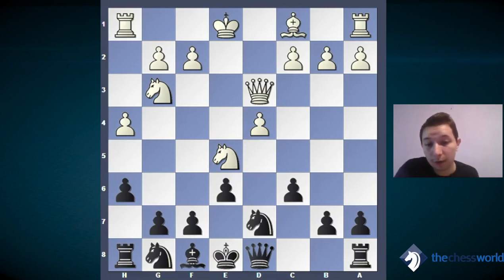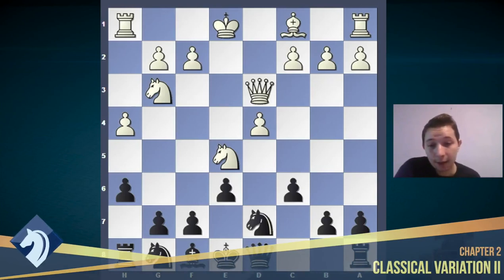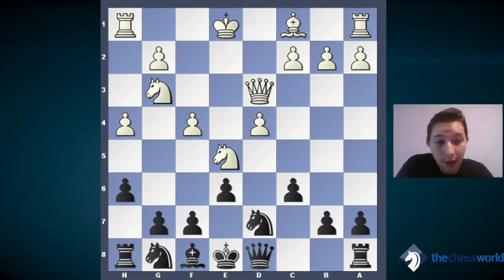We play the logical move knight d7, making pressure in the center. After knight d7, white has a few possible moves. One of the best and still main variation moves is f4. White has enough space for this. Now if we take on e5, white will open his f-file — he's going to take with the f-pawn. So we are not going to take there. We can play bishop e7.